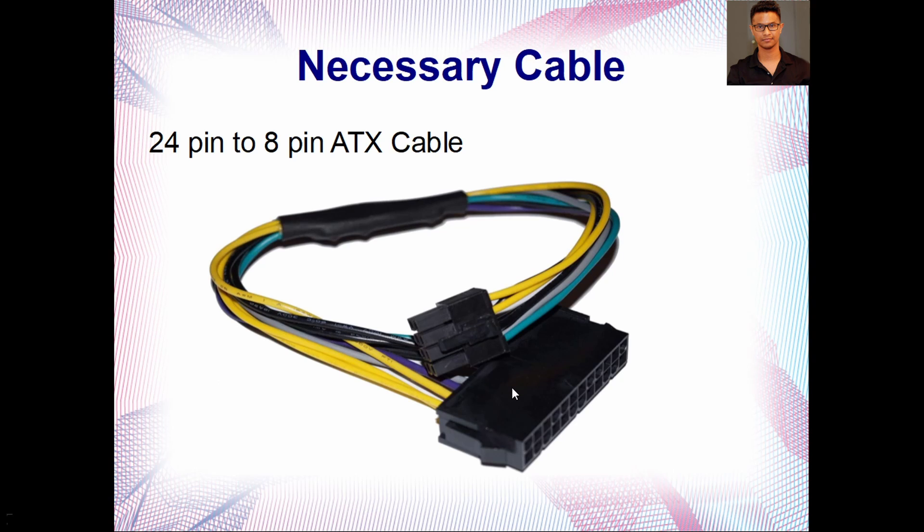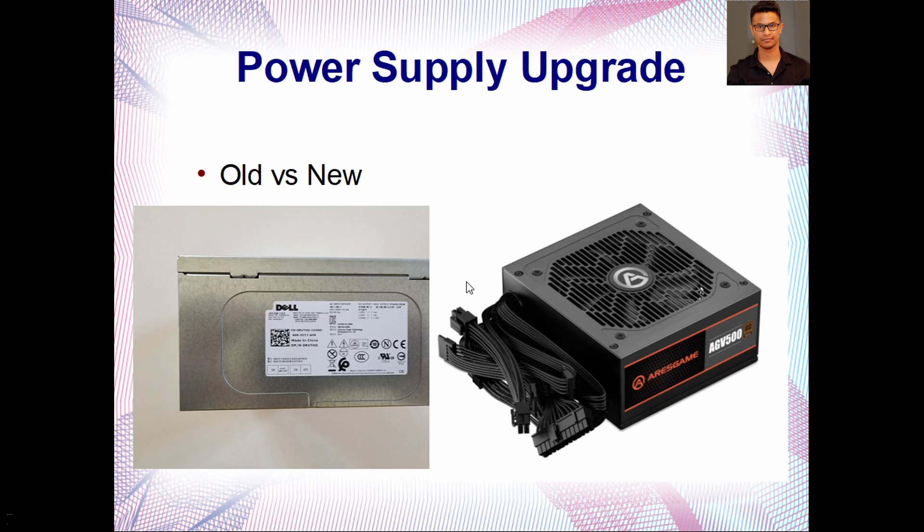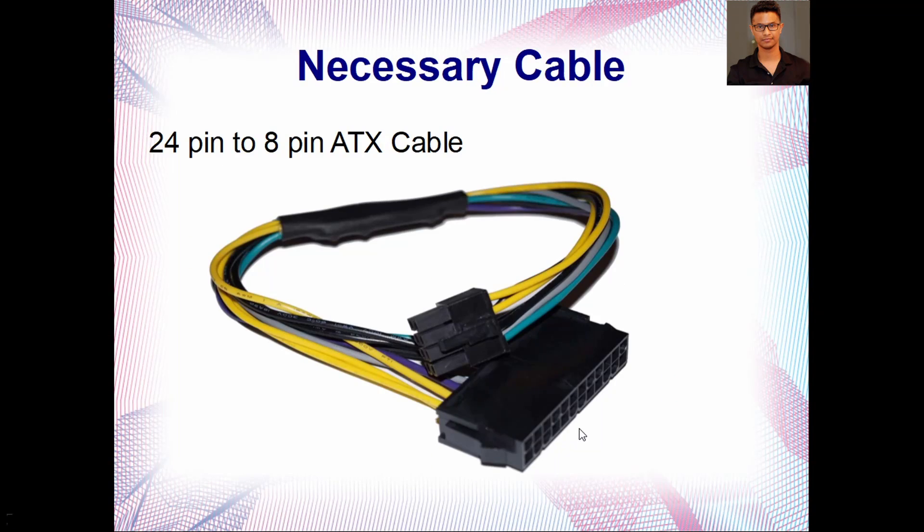For this, you would need a specific cable for the power supply to work — this 24-pin to 8-pin ATX cable. Whenever you are searching for this, just search for '24-pin to 8-pin ATX cable' and you'll find something like this. What happens is the standard 24-pin is not going to fit into the Dell motherboard, so you plug this cable into the standard 24-pin, and the 8-pin end plugs into the motherboard to power it up.